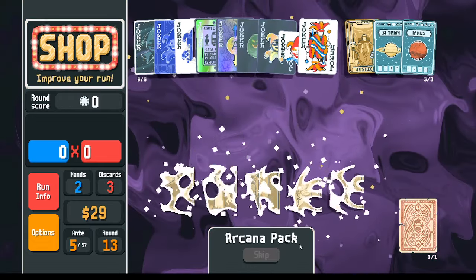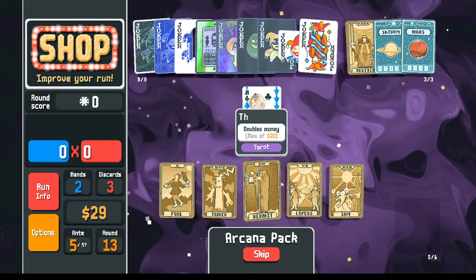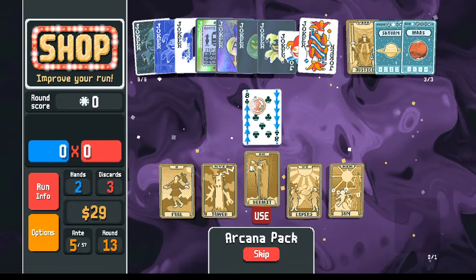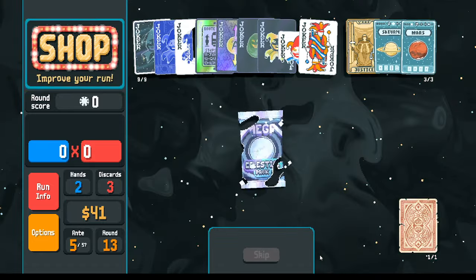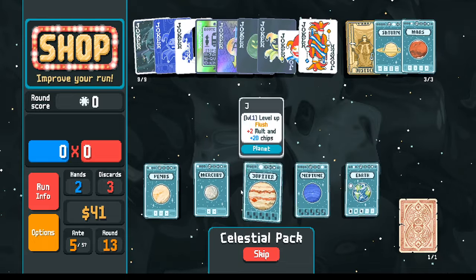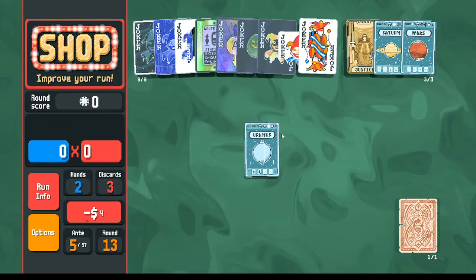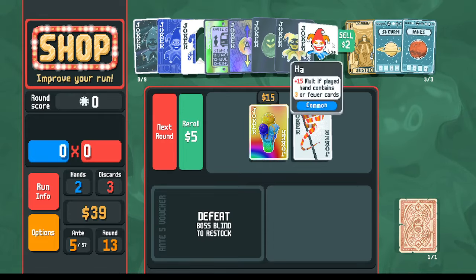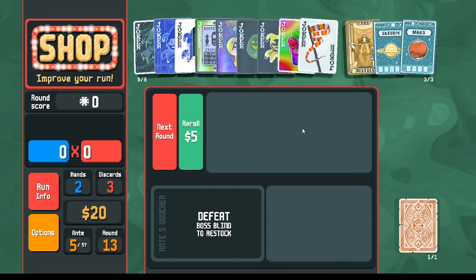In the arcana pack, there's a fool - potentially for another venus, or in a different order I could get another pluto. I'm going to take the hermit so that I can buy the ice cream. Celestial pack - still no pluto; like I said, there's a drought. I want to sell these jokers - not just for the ice cream, but also the banner. I no longer need to discard - actually if I discard I will die. So we'll pick up the banner.